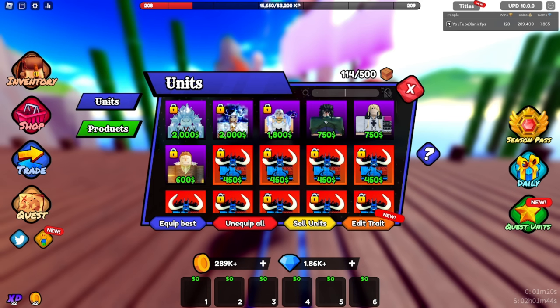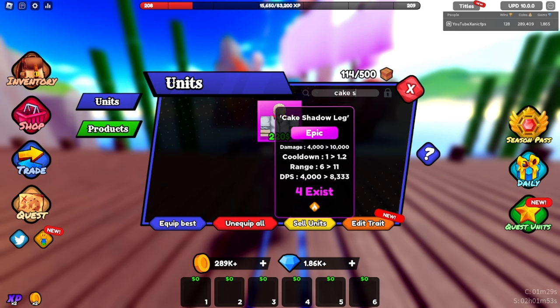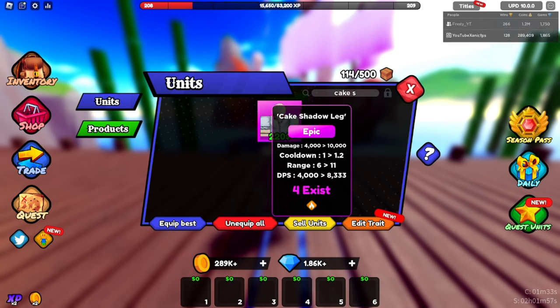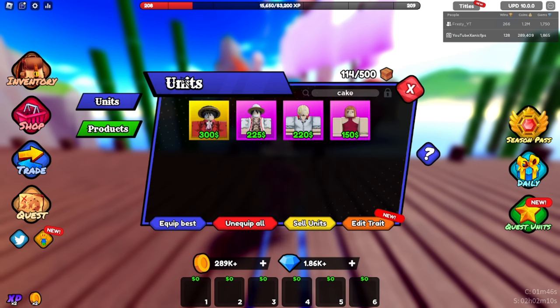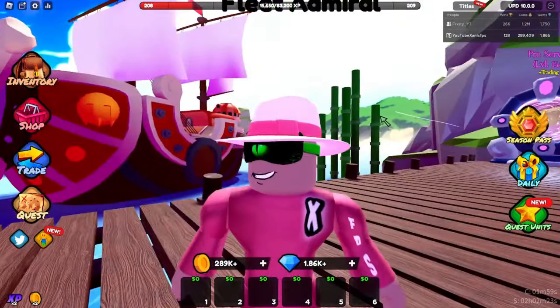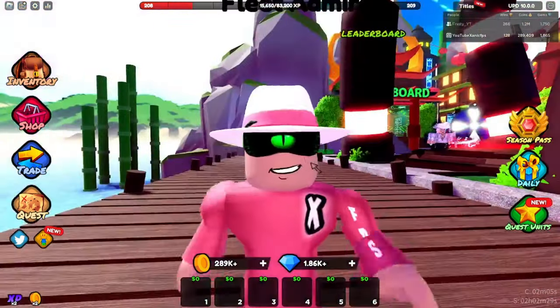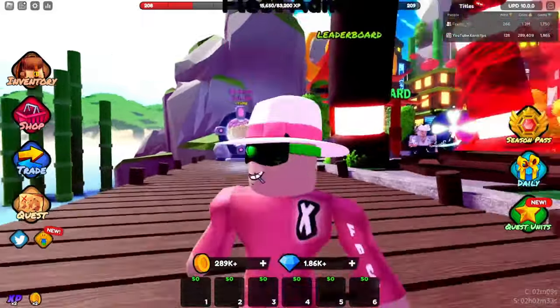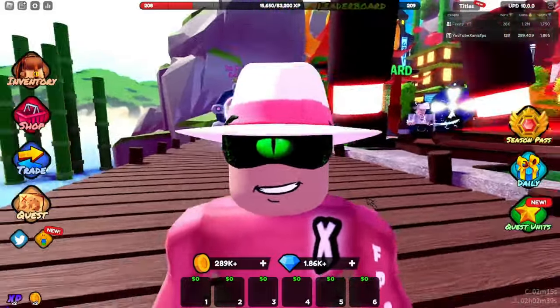We have a few cake units — we have Cake Shadow Leg. Damage is 4,000 to 10,000, cooldown is 1 to 1.2, range is 6 to 11, DPS is 4,838 to 38,333 — pretty crazy, looks cool. Last but not least, we have Mrs. Cake Nanny — cooldown 80 to 60, income is 50 to 400 dollars. W money-making unit! That's all the units — if I missed any, correct me. W update so far. I'll be making more videos with the units in the maps. Subscribe, like, let me know your favorite unit and what you're hyped about — and what are your flaws with the update. I'll see you guys next time!